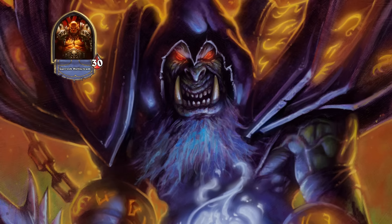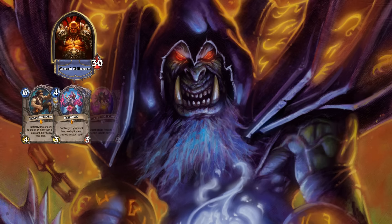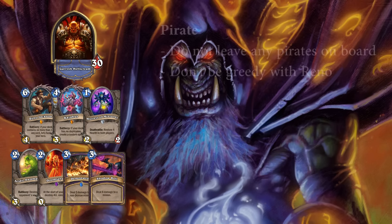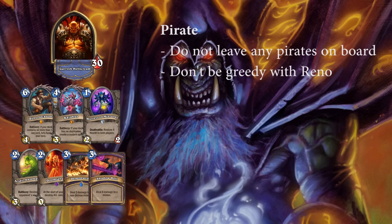Against Warrior, you want to keep Reno, Kazakus, Mistress, Ooze, Doomsayer, Demonwrath, and Shadowbolt. Pirate Warrior is very similar to Aggro Shaman in both the mulligan and the game plan. Try to get rid of every pirate if you can, to not allow Bloodsail Cultist to upgrade a weapon or Southsea Captain to buff the board. Also try not to be too greedy with Reno, as they most of the time run out of steam after. If they have a turn where you can either play a card or life tap, it's often better to play the card than the tap, unless you know you won't win with the cards you currently have. Every damage matters, so try to take as little damage as possible, especially when you don't have Reno in your hand.